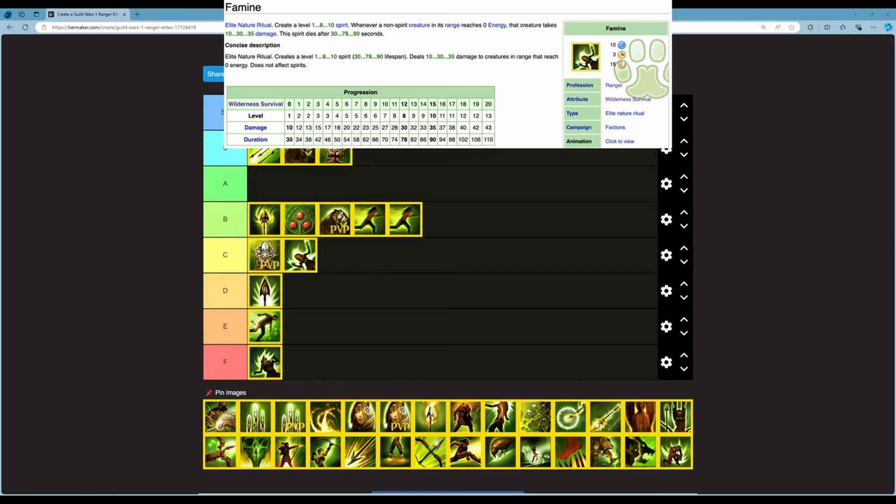Next is Famine — an elite nature ritual creating a level 1 to 10 spirit with 30 to 90 second lifespan. It deals 10 to 35 damage to creatures in range that reach zero energy. Doesn't affect spirits. 10 energy, 3 second cast time, 15 second cooldown. At rank 20 you deal 43 damage. It synergizes well with energy-draining builds from Necros, Mesmers, and Dervishes. Every time the target hits zero energy, it keeps damaging them. I think this is really good — placing it in B.